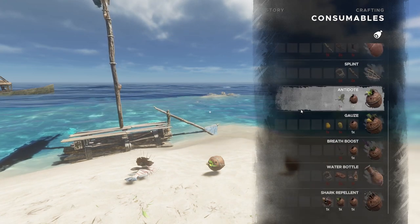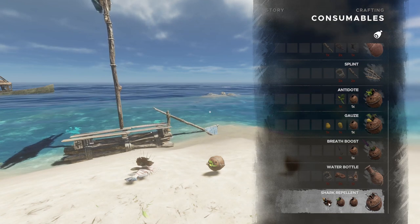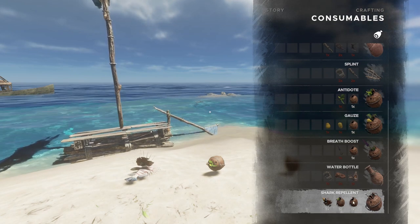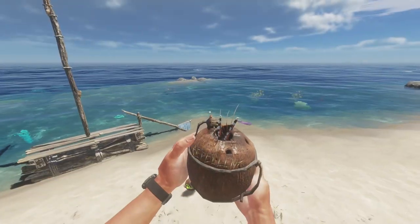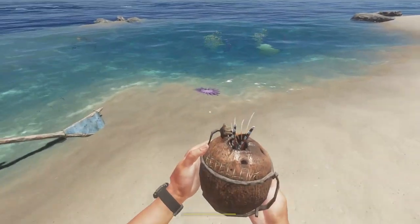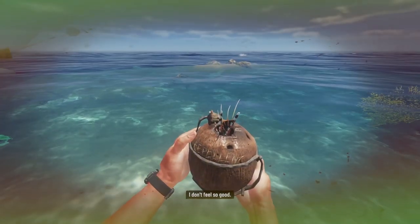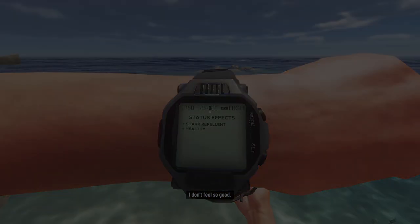You have to be crafting level four for this. Shark repellent requires a lionfish, an antidote, and a coconut flask. So we made our shark repellent. We are healthy, then we are poisoned, and we are healthy again after drinking the shark repellent.